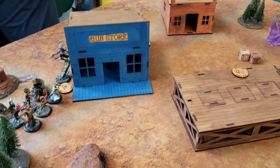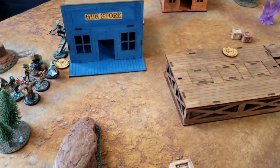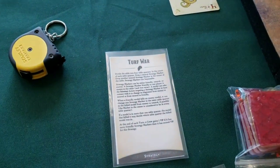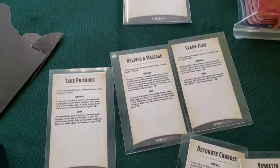Here we go with another battle report. This is Colette versus Lady J, 35 soul stones. Our strategy is turf war, and for schemes we have take prisoner, deliver a message, claim jump, detonate charges, and vendetta.